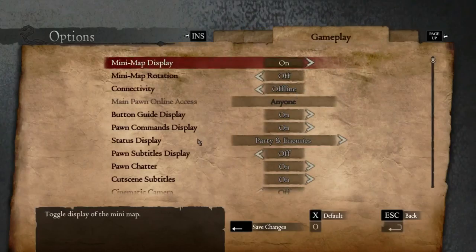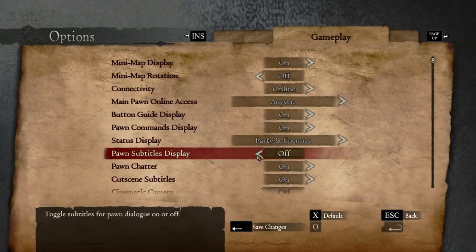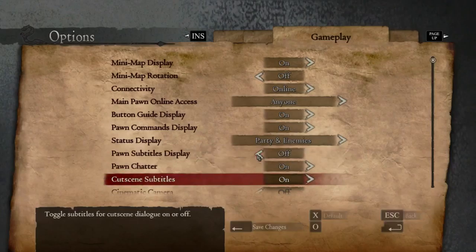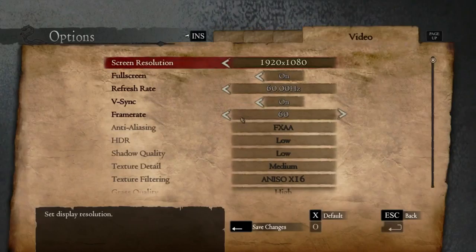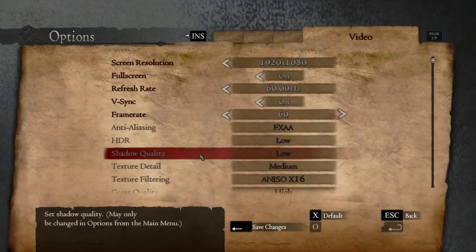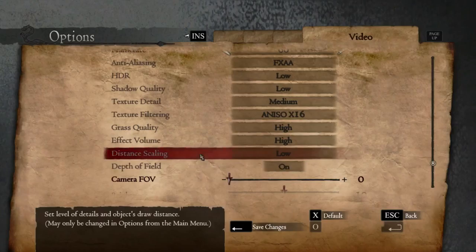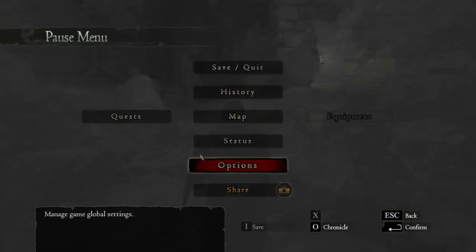Going back into options to save changes. Audio, visual. Connectivity is online, we'll save that. Pawn subtitles display — we're going to put that off. Pawn chatter is on. Cutscene subtitles on. That's kind of how I like it. We're going to have a look at visual. We've got good resolution, full screen on, frame rate is 60 — we'll leave it at 60. Vsync is on. Shadow qualities are low — things like this I keep on low, there's no need for them to be on high. Distance scaling I kind of wish was higher, but we'll stick with standard settings. The game detects pretty well.